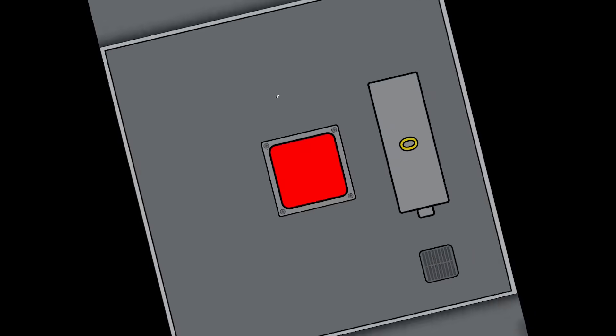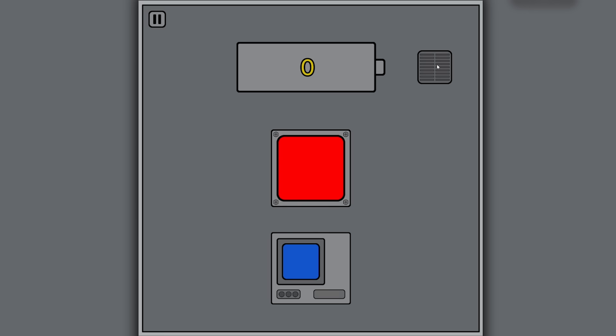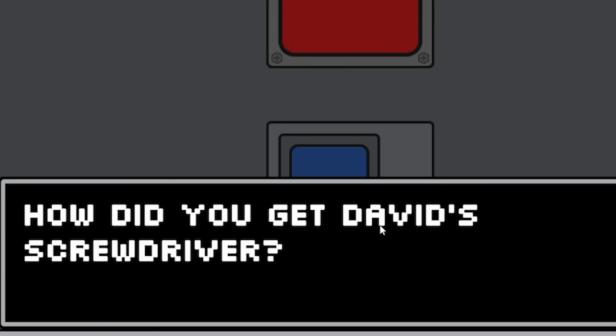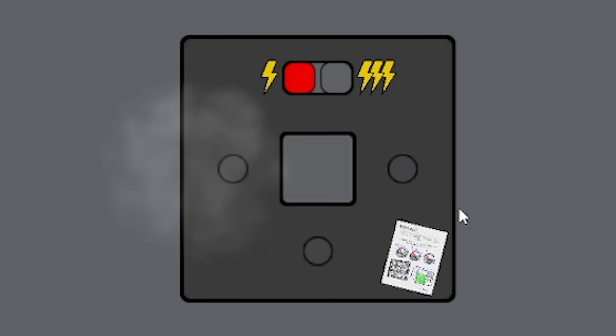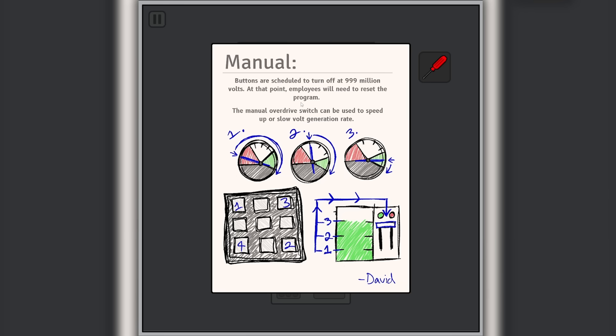V for vent, B for battery. If I do that... oh, that made a noise! So if I do that two more times, then that one, then that one. Oh hello - 'How did you get David's screwdriver?' I don't know, but I am going to unscrew some screws. We'll take this button and see finally what's beneath it. Error: shutdown button not detected. I don't recognize any of the parts here. Oh, we've got a manual!